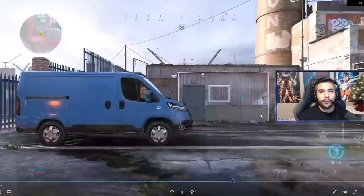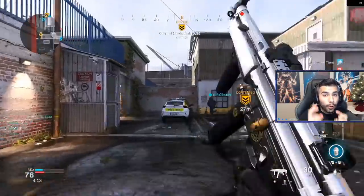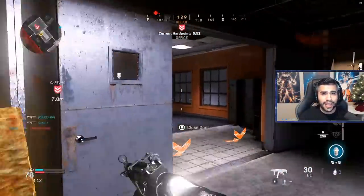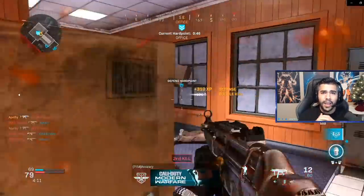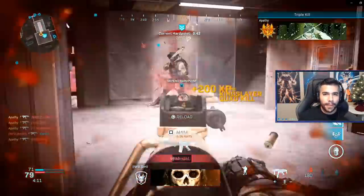What is going on guys, pro player Apathy here from Team Seattle Surge. Today I'm going to be giving you guys tips on how to have perfect aim like a pro player. So pay attention and look closely, because I've been doing this for years and us pros have really, really good aim. I'm going to give you guys some of my best tips to help you get to that next level and be dominant.